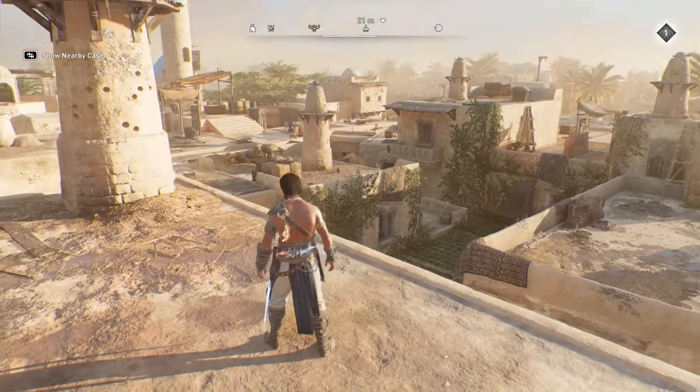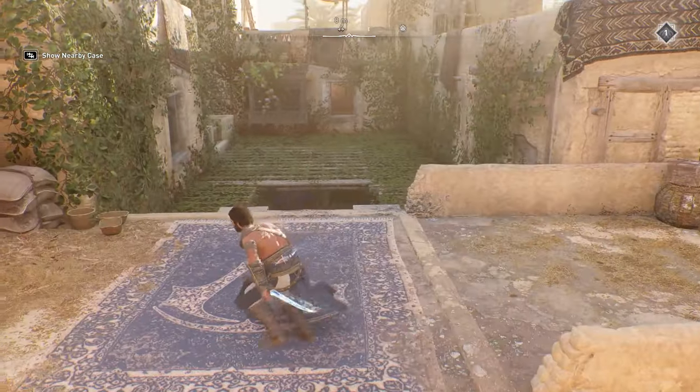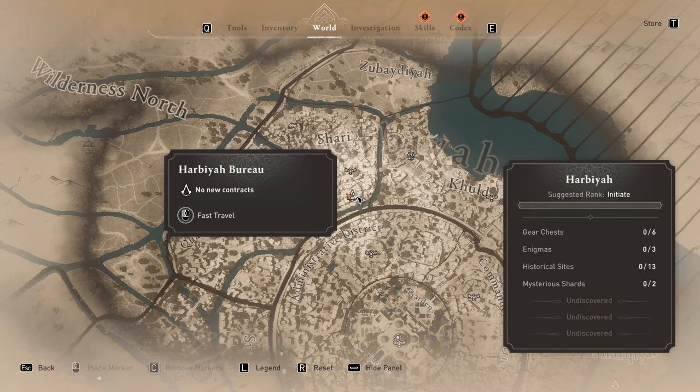You'll unlock these items as soon as you make your way to the Hidden Ones' first location here in Baghdad. This is after you finish the tutorial and make your way back to the mainland. Once you make it back to the borough in Harbiya — this location right over here — and you speak to them for the first time,